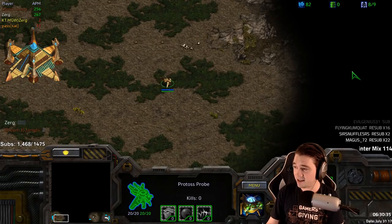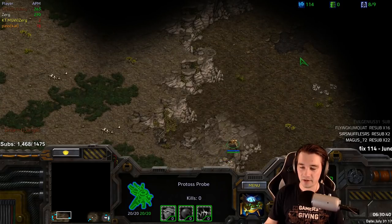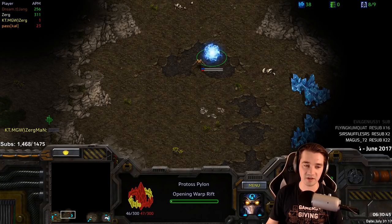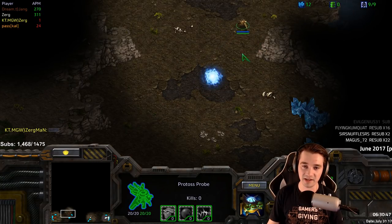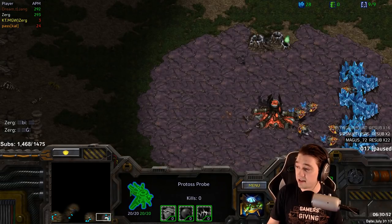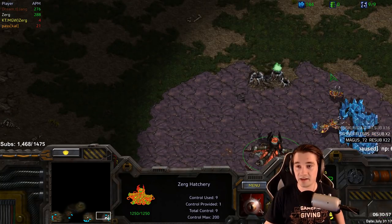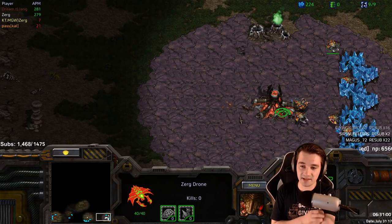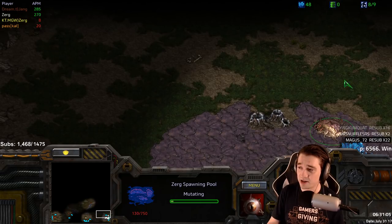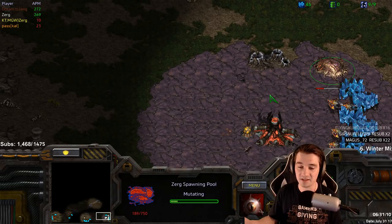Will we see the classic style of Forge fast expand into Stargate in a Corsair DT? Are we gonna see maybe a gateway for some pressure? I'm not sure what these guys are talking about — I assume they were talking in Korean and it doesn't translate over the replay. A Pylon is on the way, first probe going out scouting, and he's banking up some minerals.